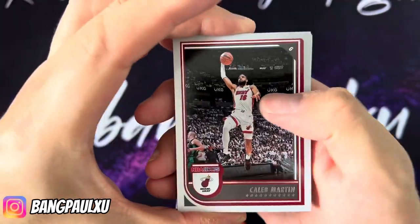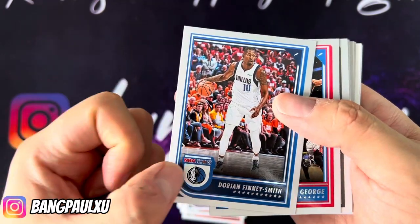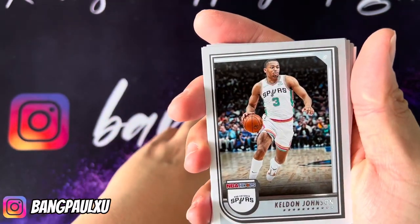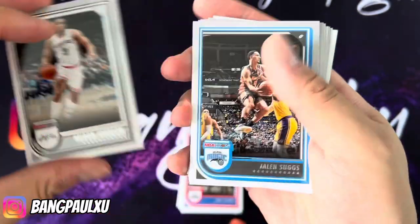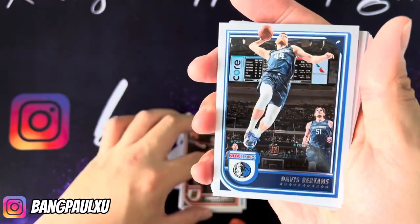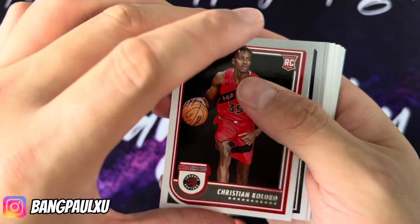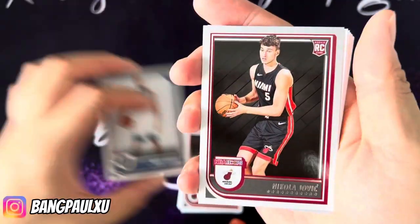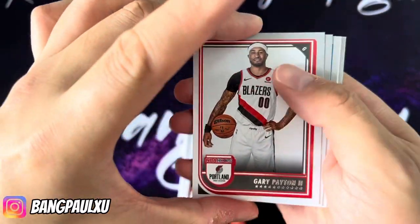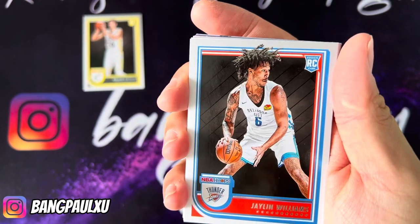Oh, I see something shiny back there too. Caleb Martin, Malik Monk, Dory Finney-Smith still in a Mavs uniform, PG-13, Kelden Johnson, Jaylin Suggs, Cameron Johnson, Davis Bertans. Christian Koloko, Rudy Gobert, Nikola Jovic — and here comes the inserts... nope, I was wrong, those are gonna be inserts. Gary Payton the Second, Walker Kessler. Here's the rookies — Jaylin Williams with a Y.